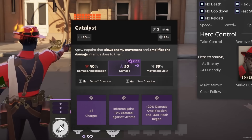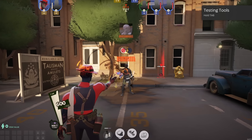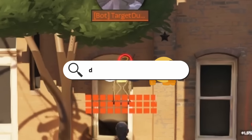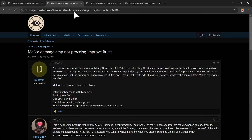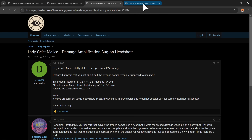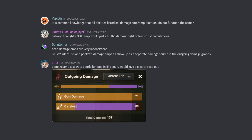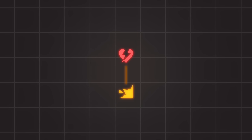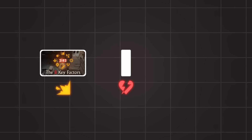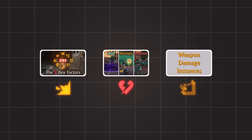Damage Amplification is a stat found on many of the heroes in Deadlock. It's a stat that multiplies your damage, but there are some weird things going on with it. If you search Deadlock Damage Amplification, you will quickly find bug reports about the inconsistencies between different heroes' damage amplification. This knowledge has worked its way into the minds of active players if you ask around in the Deadlock Discord. This is a Deadman's Guide to Damage Amplification.